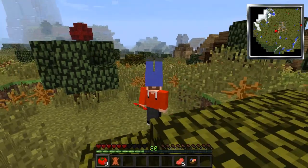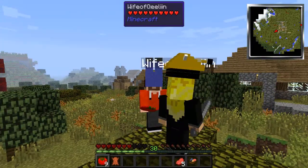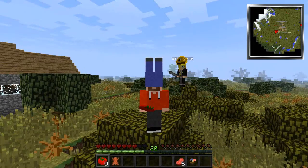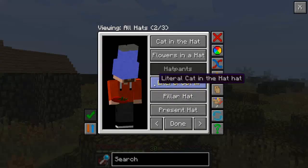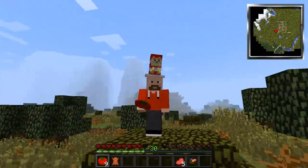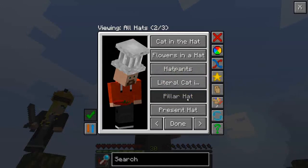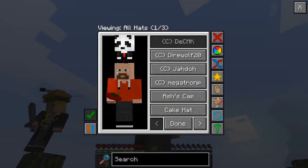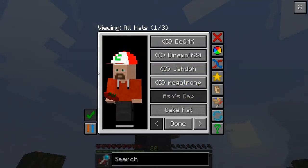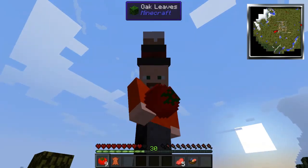My computer's kind of wonky. If anybody out there in YouTube world knows how to fix this issue I'm having — for some reason parts of things are not loading up in Attack of the B-Team. I always have mobs that don't have heads, mobs missing arms, legs, all kinds of body parts. If you know how to fix that, that would be awesome. It's getting dark.